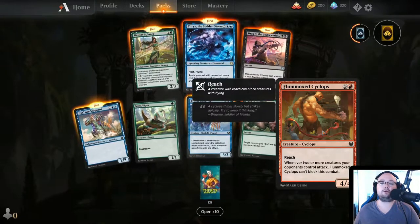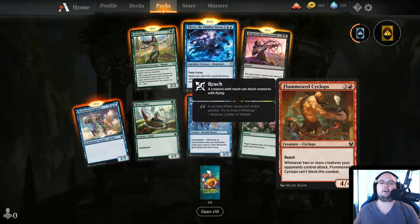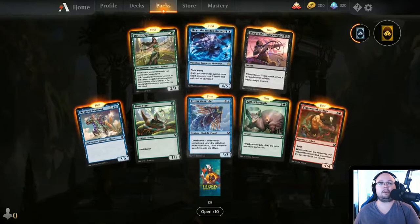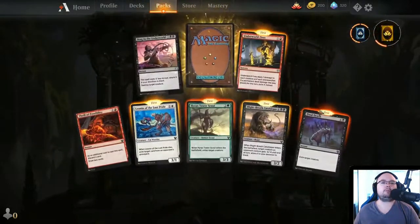Plumotops Cyclops — 4 mana, 4/4, Reach. Whenever two or more creatures your opponent controls attack, Plumotops Cyclops can't block this combat. That's kind of bad — he's a really good defender against one creature, but if they have more than one creature, you're stuck.